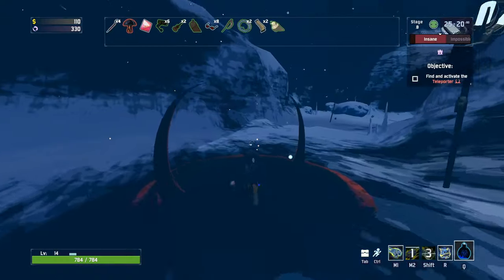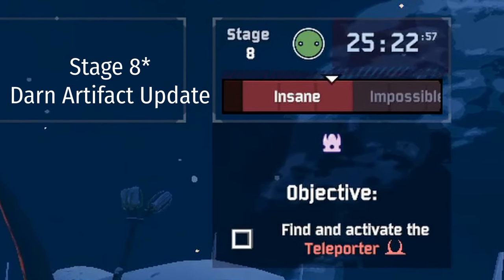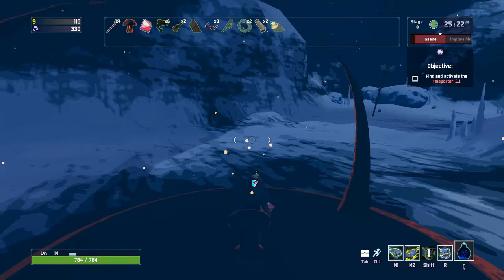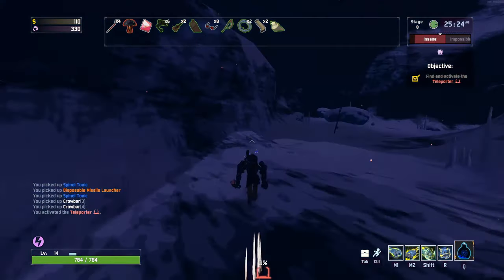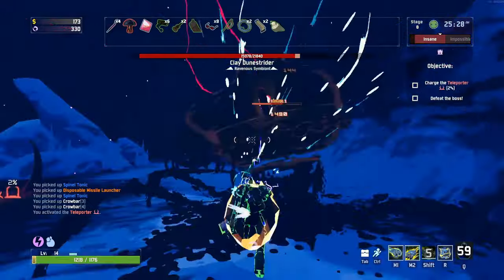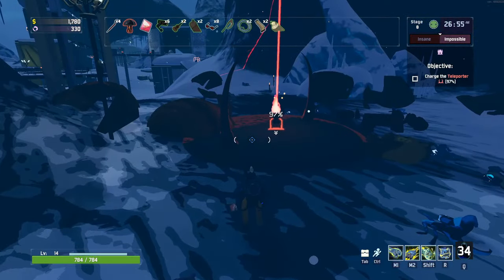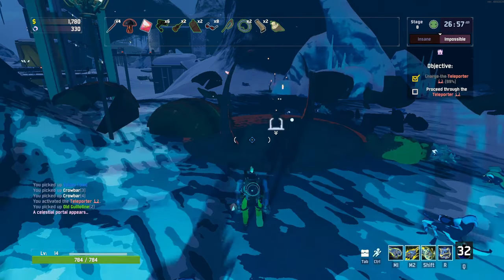The gist of it is you have to get to Stage 7. Upon completing the Teleporter event at Stage 7, don't go through the Teleporter. There will be a Celestial Portal that spawns — it'll pop up in your chat to remind you. Don't go through the Teleporter; go through the Celestial Portal.